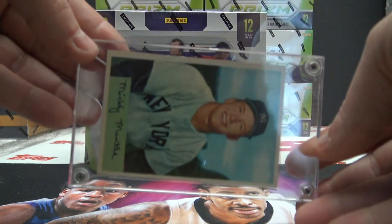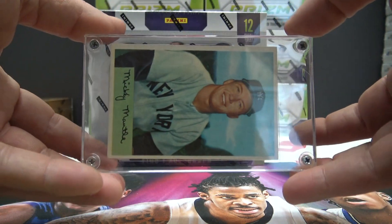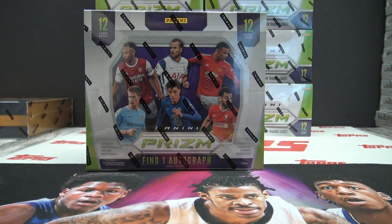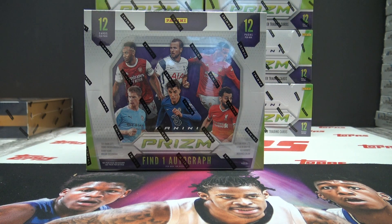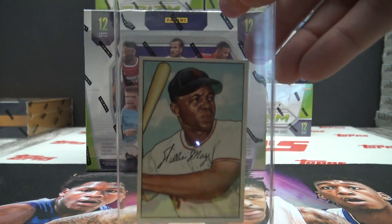It's also a nice card. 54 Bowman, Mantle. What was your name again? Ron. That looks pretty clean too. That looks really nice. It slid out of that holster — it's too long for it. You see the Mays? That's a nice Mays. That's a good looking card. That's the 52 Bowman. 52 Bowman, 52 Bowman Mays.